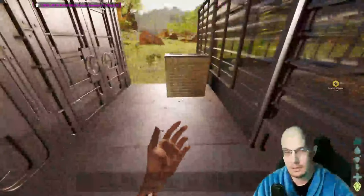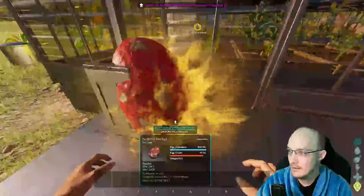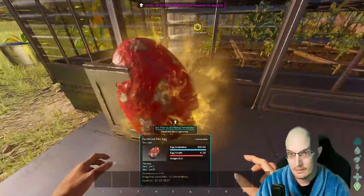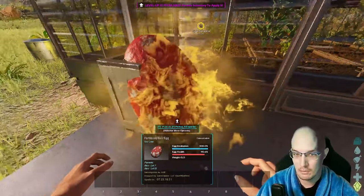The last thing I noticed that changed is fertilized eggs. Look at that aurora — instead of that orange glow, it is now flames around the egg. That is so cool.